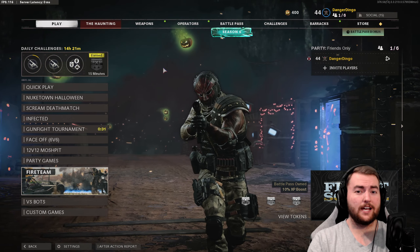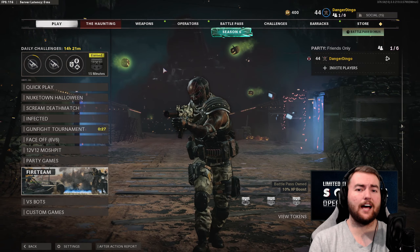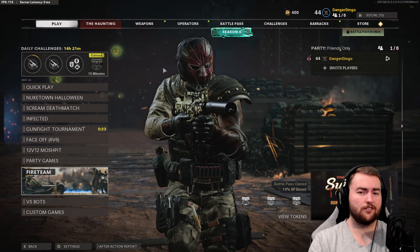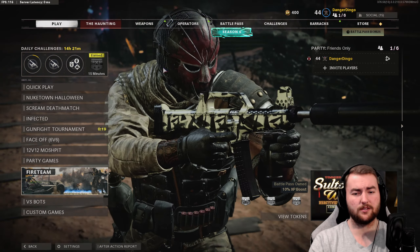Hey there guys, what is going on? We are back and we are taking a look at the newest gun in Cold War Season 6, and that is the LAPA SMG. Now as you can probably tell by the title and thumbnail, I don't think very much of this thing, but it's not as bad as people have been making it out to be.